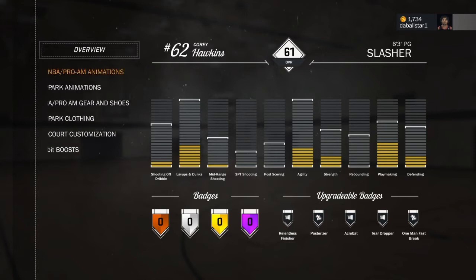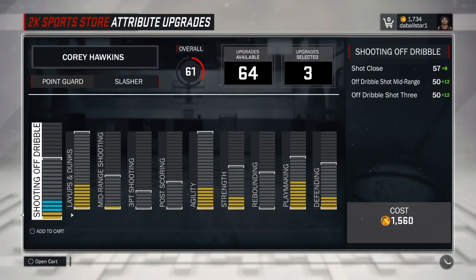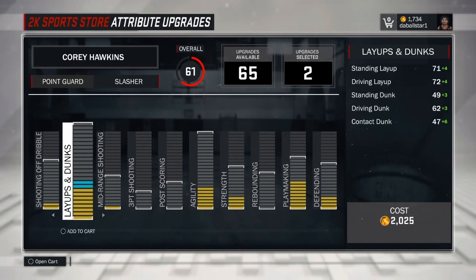I'll show you what these attributes will go to on this guy. As you can see, this maxes out at an 80 for the off-dribble shot midrange, off-dribble shot 3, and the shot close goes to 83. And for layups and dunks, as you can see, you get a 94 contact dunk. That's crazy — if you hit a boost on that you'll get a 99 contact dunk. You know you're going to be dunking on some stuff with a 99 contact dunk.